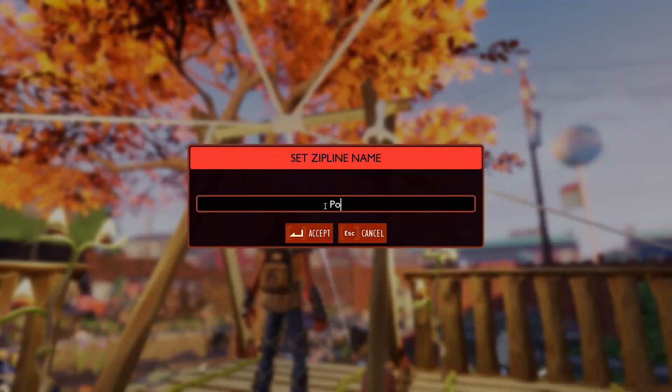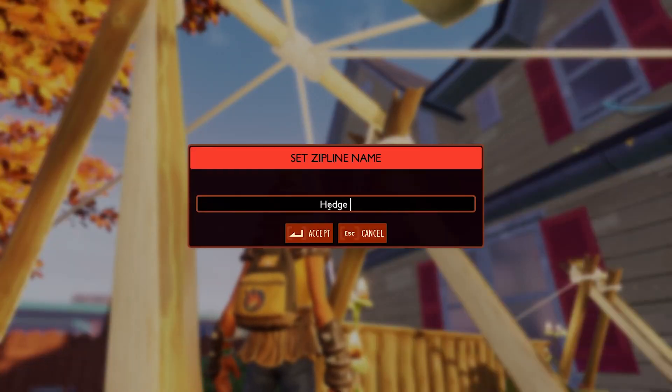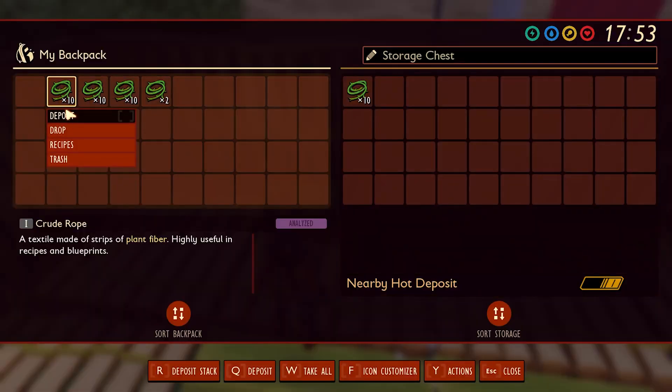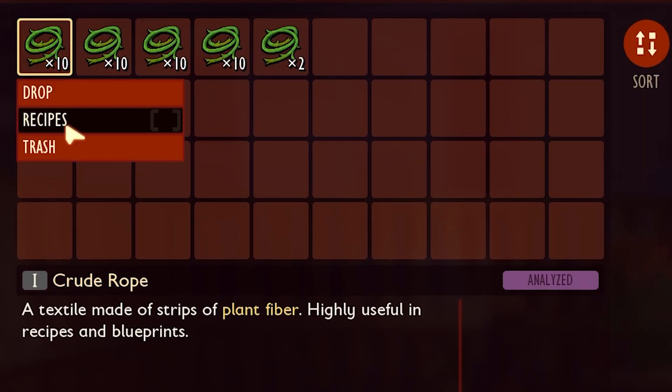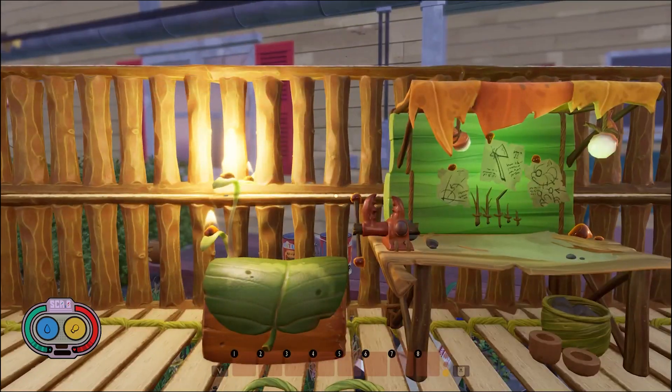Keep your map as clean or as cluttered as you wish. Ever get confused with multiple ziplines zigzagging around? Worry no more! You can now name individual ziplines to quickly find the right path to zip down. Inventory management just got a whole lot easier — when dropping, transferring, or trashing items, you can now specify the exact number of items you want to move around.